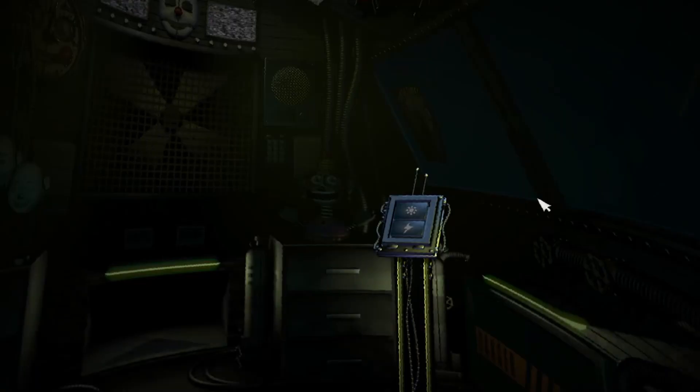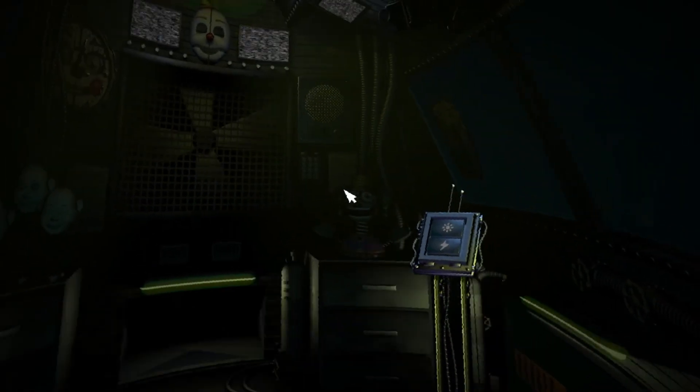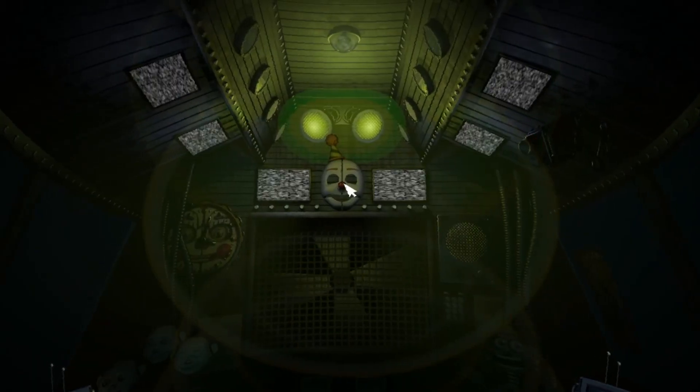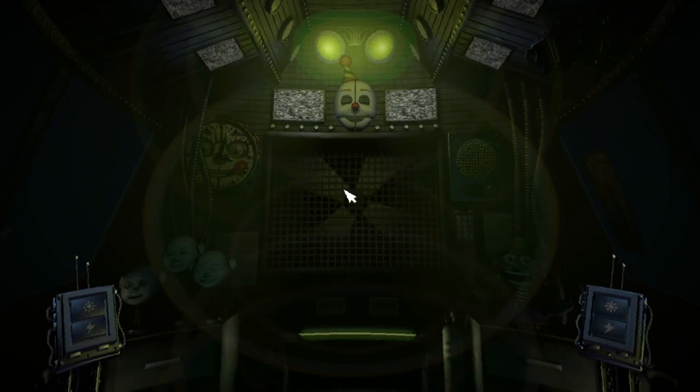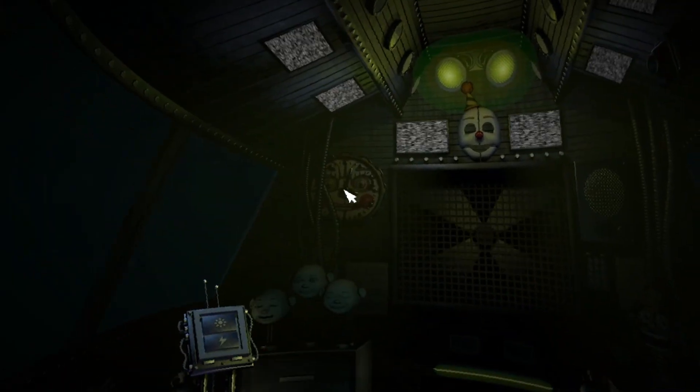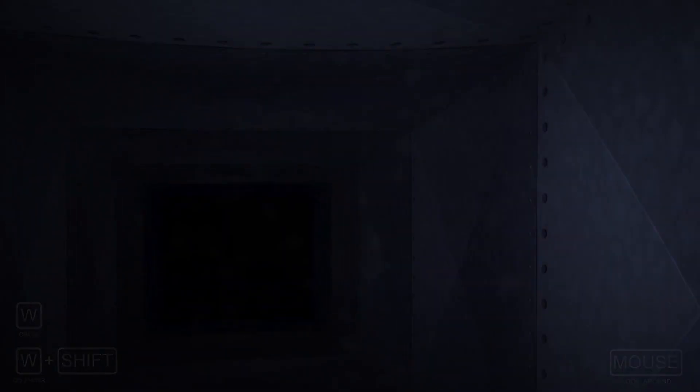Looks like Funtime Foxy is in perfect working order. Great job. In front of you is another vent shaft. Crawl through it to reach the Circus Gallery control module. Ew! What is that noise? That is messed up. Can I click this guy's nose? At least someone's nose worked. Well, this is interesting. Cozy, I guess. Motion trigger. Circus Gallery vent. Yeah, isn't that me?